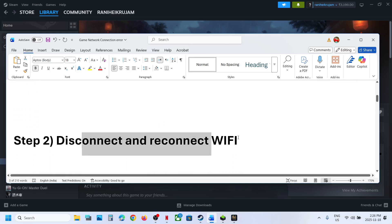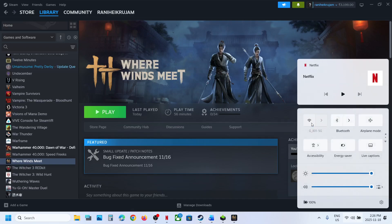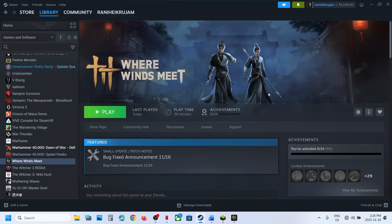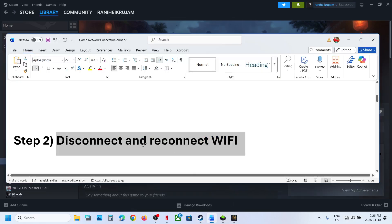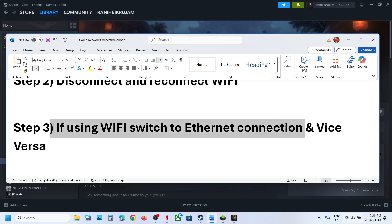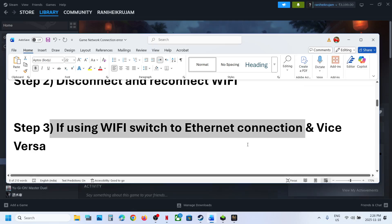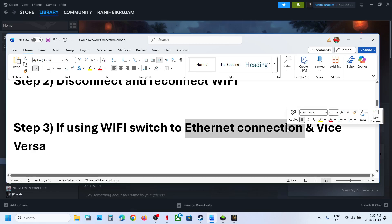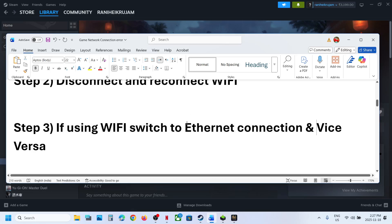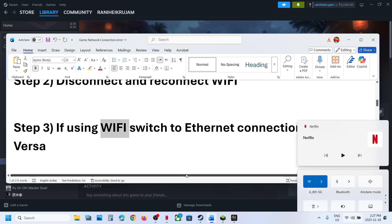The next step is to disconnect and reconnect your Wi-Fi — simply disconnect, reconnect, and then check. If it's still not working and you're using Wi-Fi, switch to an Ethernet connection. If your computer has an Ethernet port and you have a cable, switch to a wired connection and check. If you're already using Ethernet, you can turn on Wi-Fi and connect that way instead.